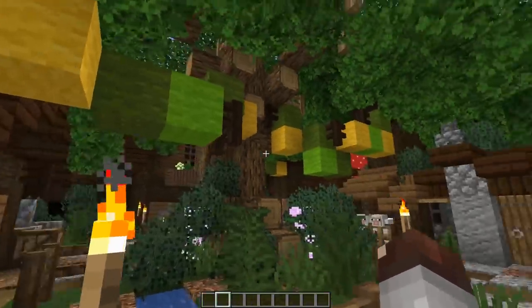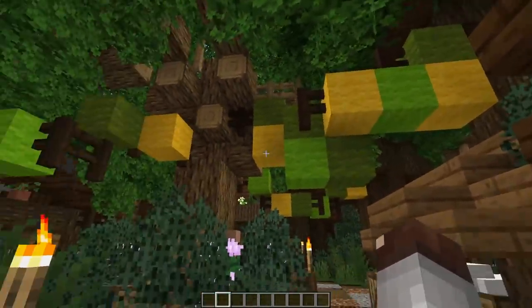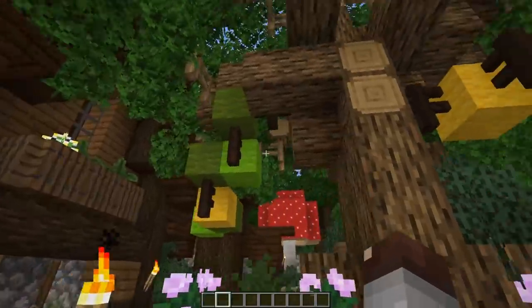Got a build that's a little bit darker, maybe covered by a bunch of forested stuff — bring in some colorful banners. Maybe it doesn't have to be the same colors as the leaves, but you can quickly add a bunch of life and contrast in your build just by throwing a few pops of color around it.